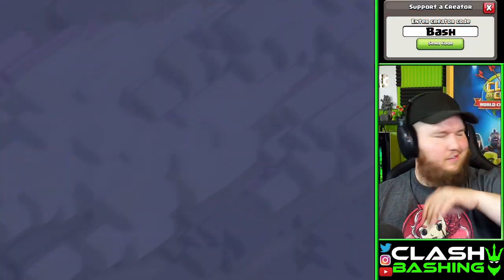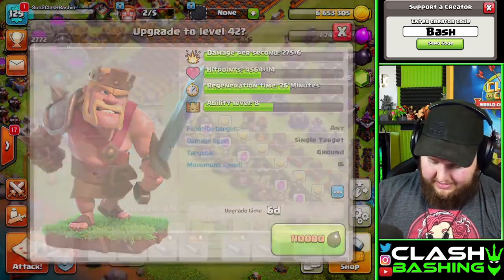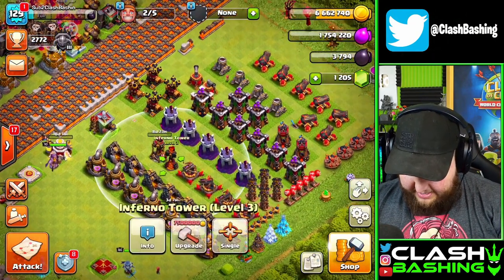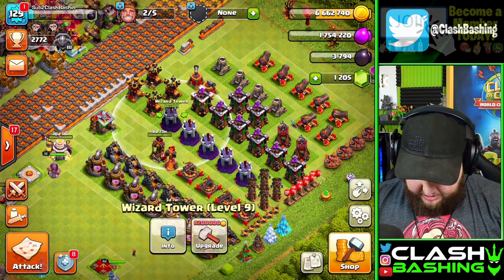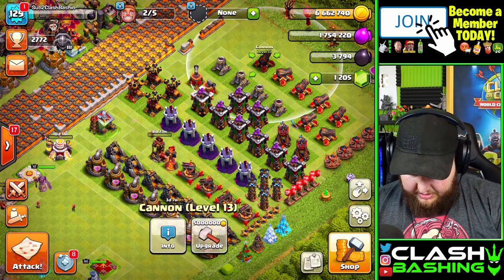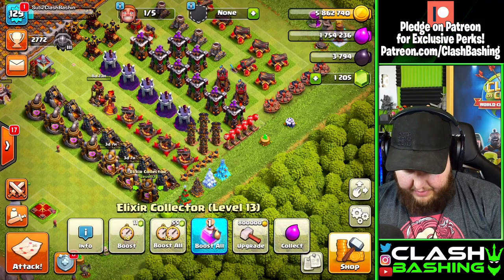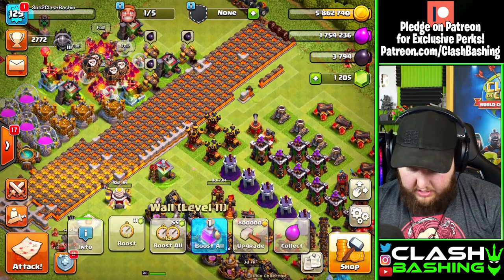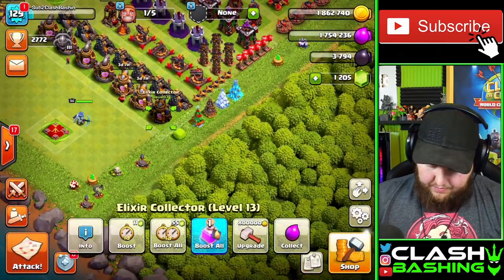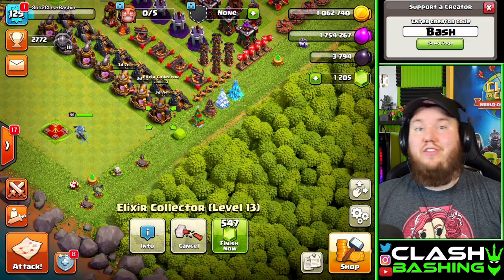That was rough — I thought for sure the Miners would get the dark elixir or the Queen would get it at the Town Hall. Just pretend that didn't happen. Let's upgrade our King — not worried about him, he's getting upgraded. Looking at some prices here, not too bad. Let's go with some smaller stuff to help produce more loot passively — upgrade a couple walls and an Elixir Collector. Passive loot is like passive income, we need that in our life.